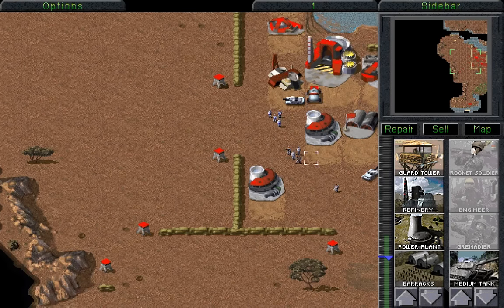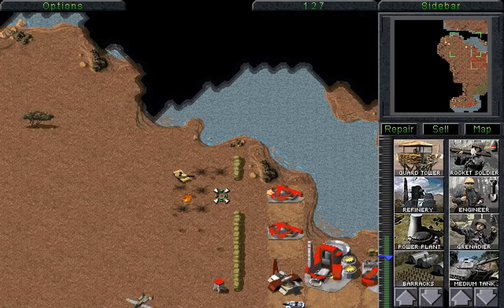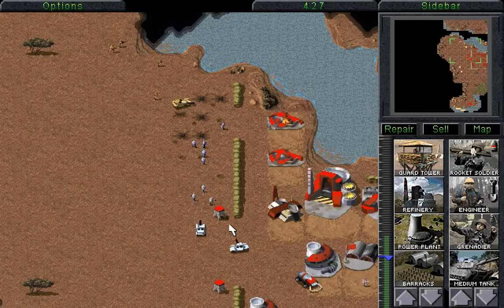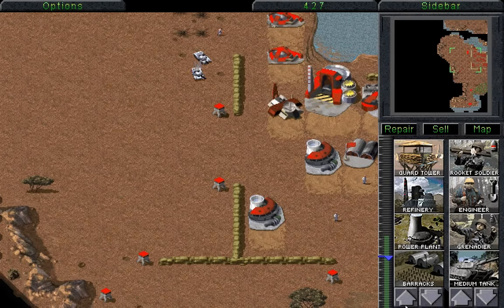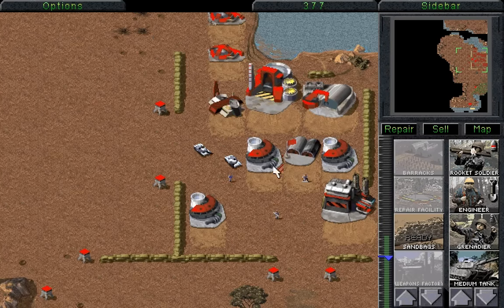Here comes the tank. Be very careful — and there comes — oh dear, they actually blasted a hole through. Right, let's go! Send everything! Oh, they're sending a few things too! Careful, deal with the Grenadiers first. We lost a few units there, but that's okay. Because they're going to lose more. Ha ha! Excellent! That went quite well. I think we might actually want to build the repair facility soon.